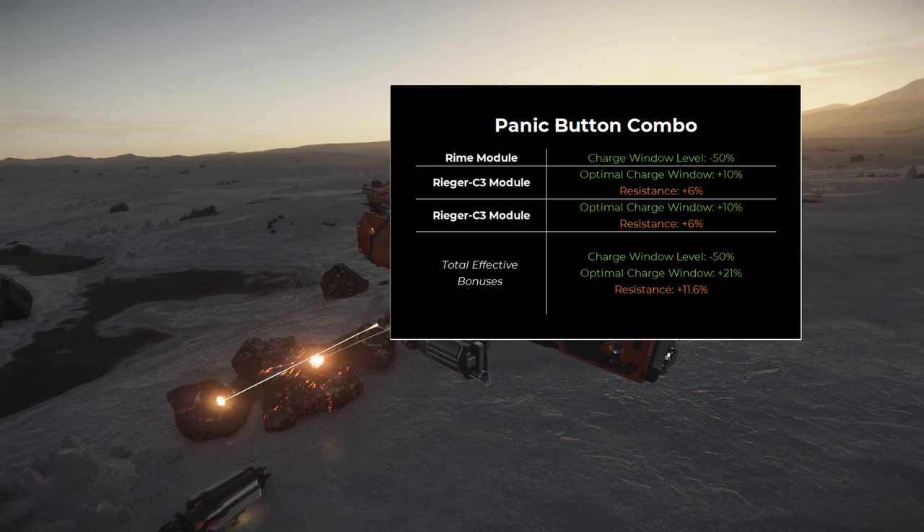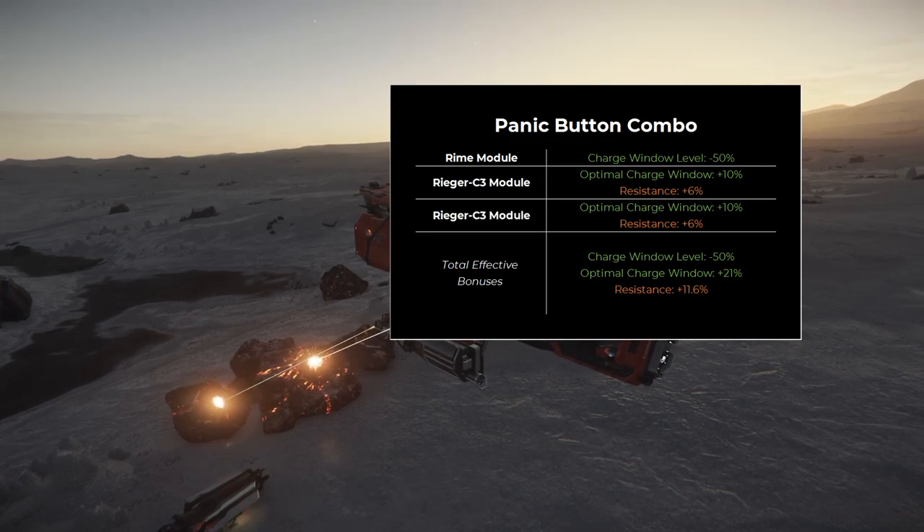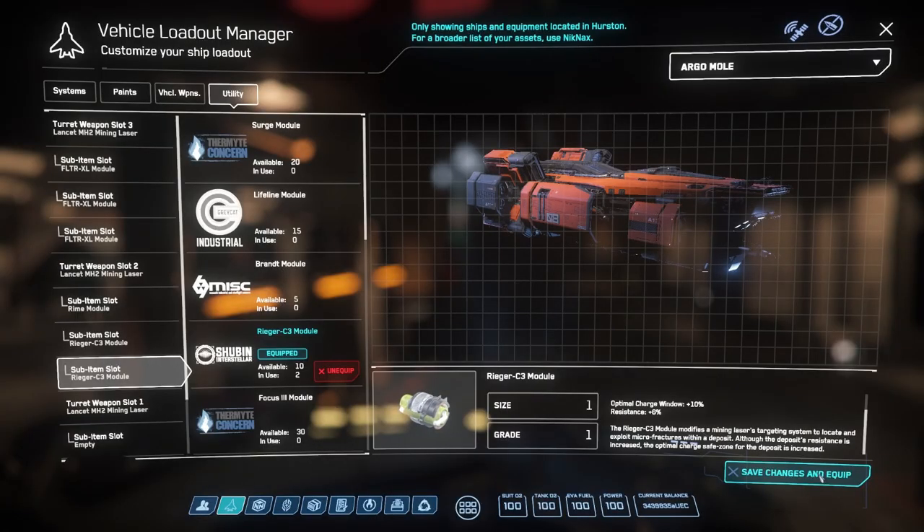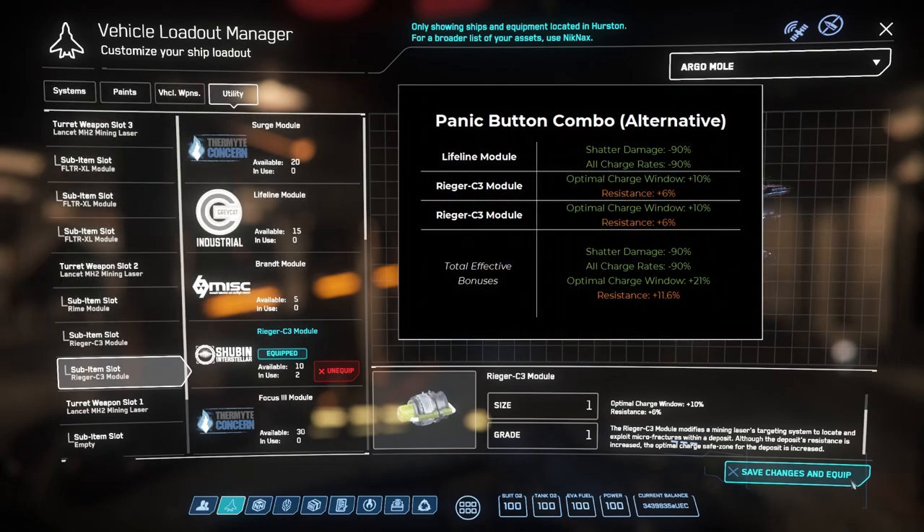would actually help prevent additional overcharging. I recommend having an experienced miner on this laser so they can quickly redirect to a rock when one of the other laser operators makes an emergency callout. Just point at the rock, turn on the laser, and activate the Rhyme module.